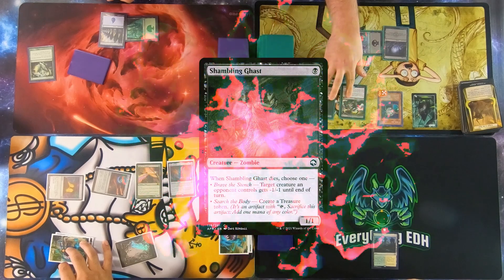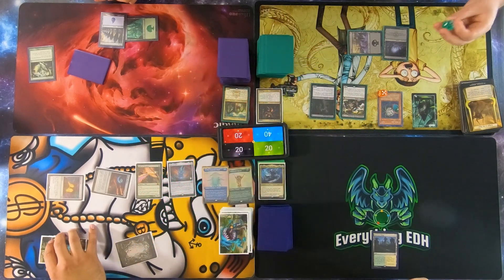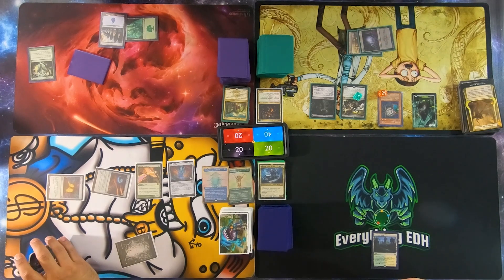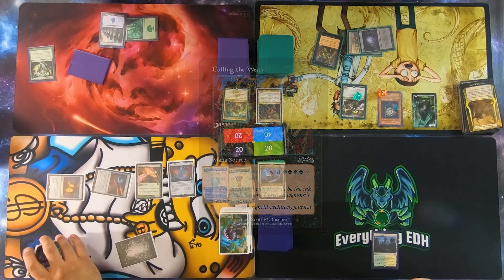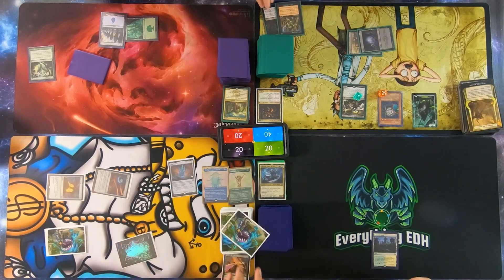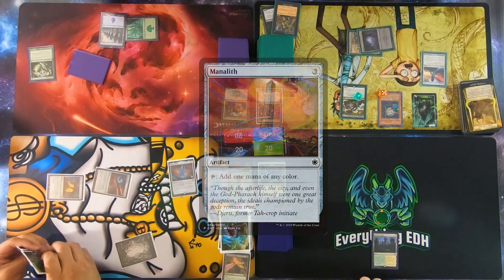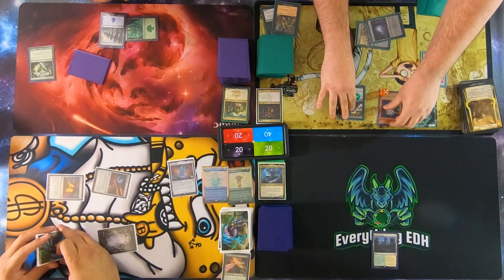I'll tap one and play Shanley Ghost, which gets a counter on it. I'm going to tap Swamp and play Culling of the Weak to sacrifice this to kill your Birds of Paradise. You get a minus one minus one counter. I get four black mana. I'm just going to play my Mantis, speed up a little bit, and get my commander out. I'm going to attack Jose with 7.